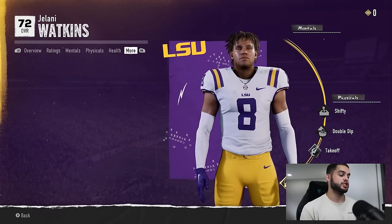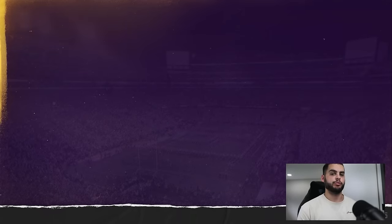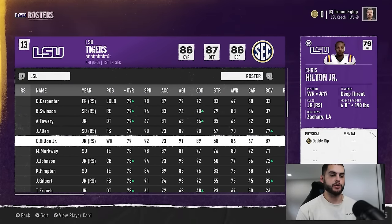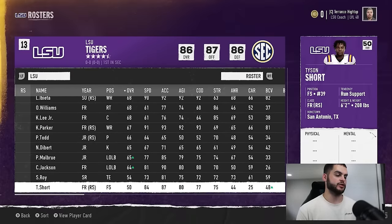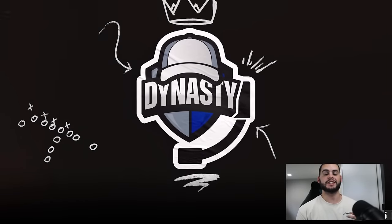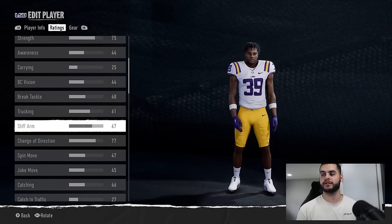A lot of people have commented that now you can change a player's overall and ratings, so this does change things. Keep in mind that editing players can only be done with non-NIL players and recruits — basically any player on your current team cannot be touched. This kind of only applies after year one, so keep that in mind. Going forward, after that first year when you start getting new players in, editing will be opened up under Edit Players.